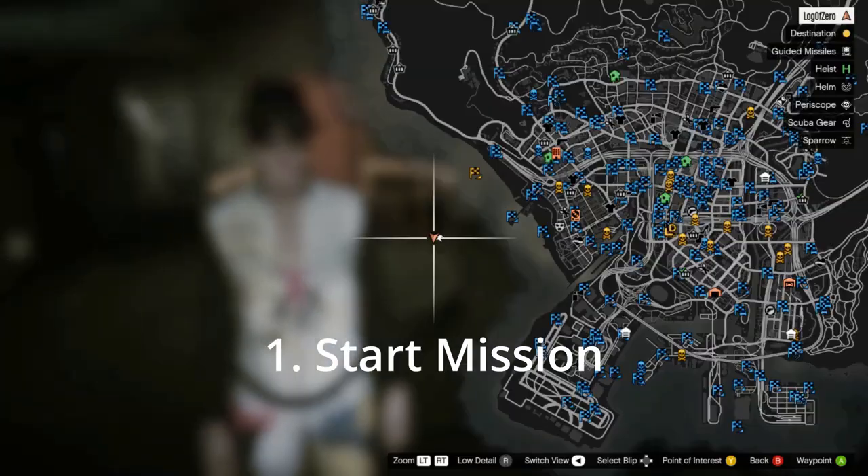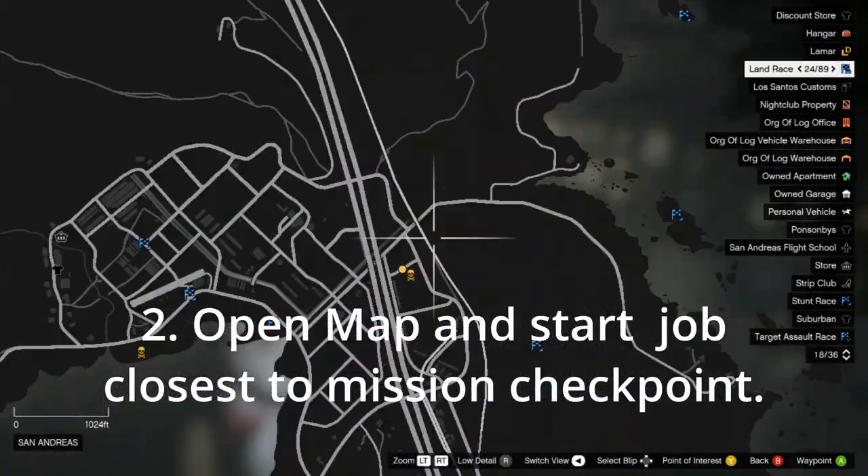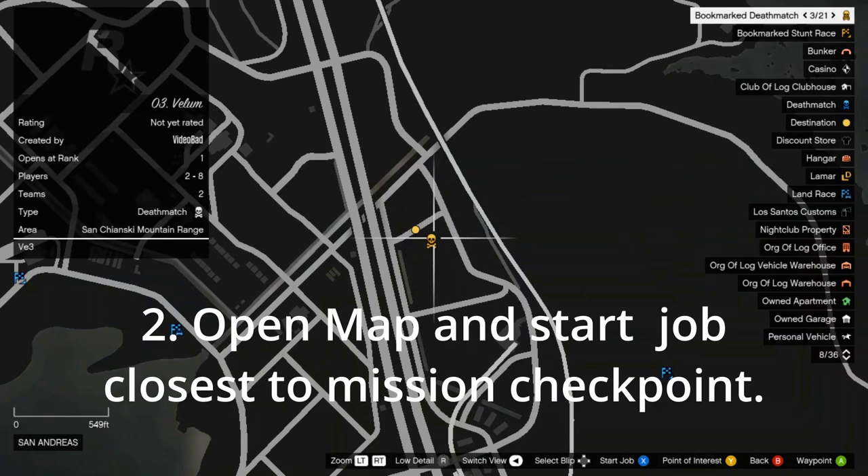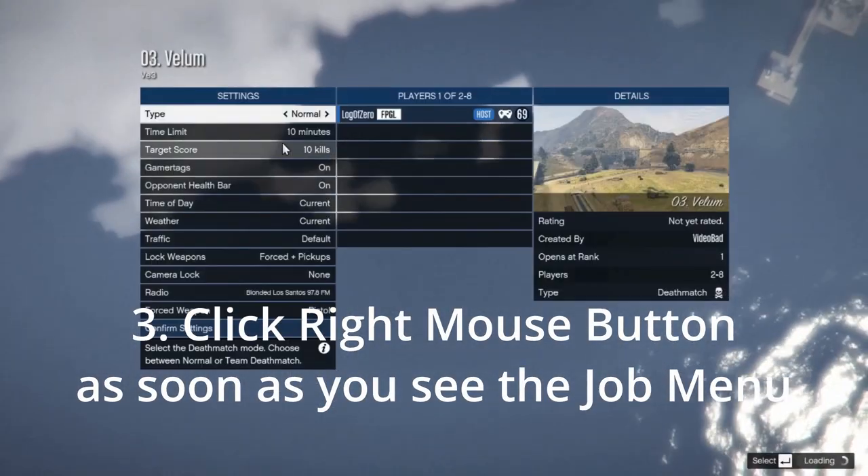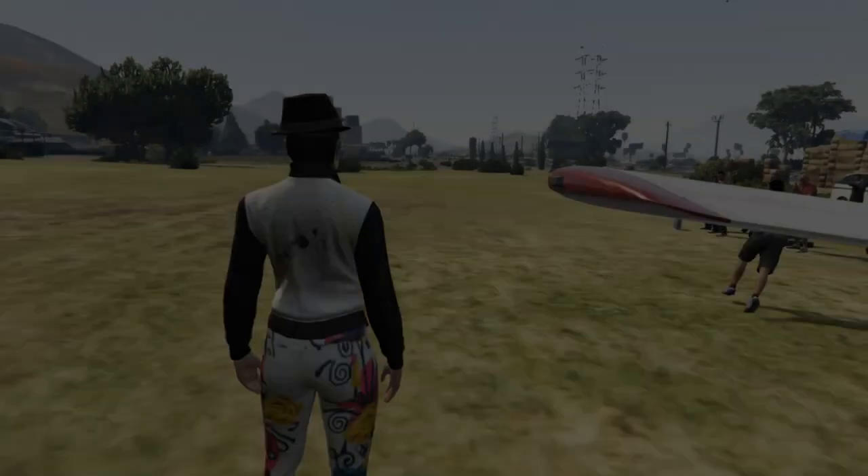Once you launch the mission, you can start any job that is near to the mission checkpoint from the map itself. However, you need to use the right mouse button to cancel the job before it completely loads in. Doing so spawns you and your personal vehicle at the location of the job.